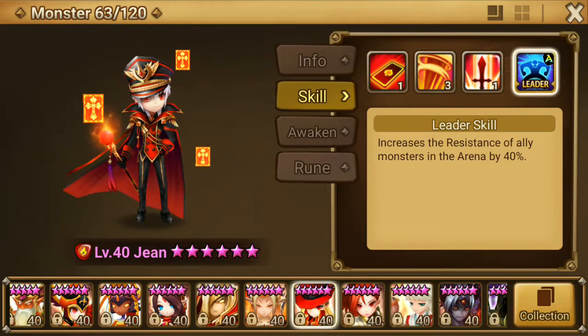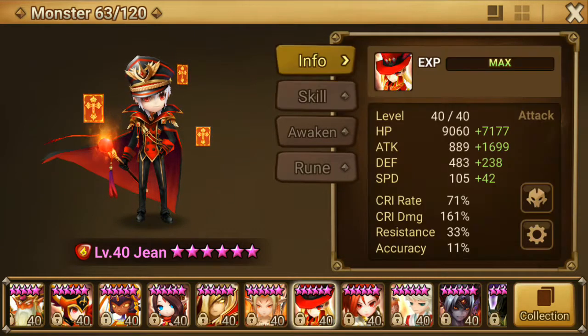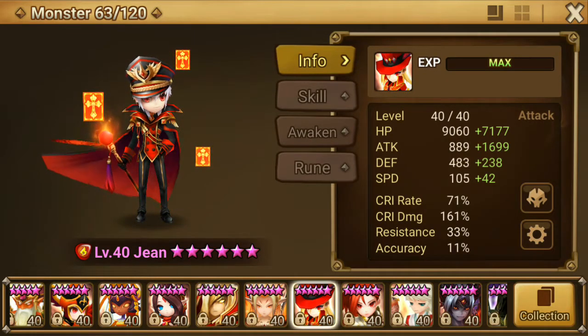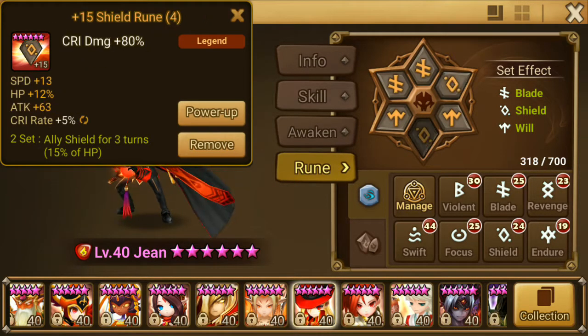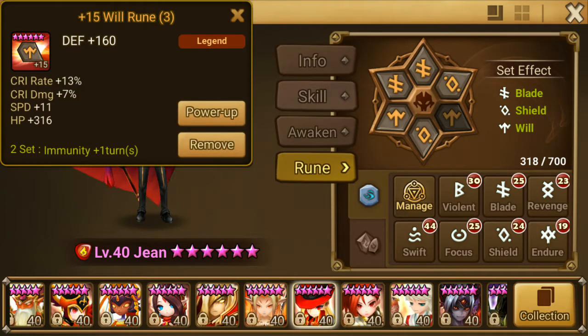The last skill is just an arena leader skill for resistance, which we don't care about since we're using him in guild battle. He is on Shield, Wheel, and Blade runes — just attack, damage, attack with slot 1, slot 3, slot 5 as random runes.